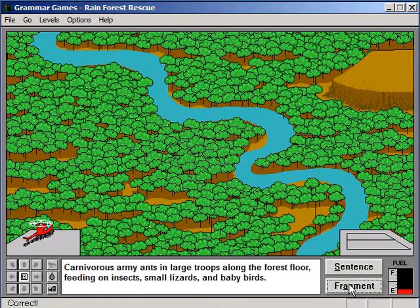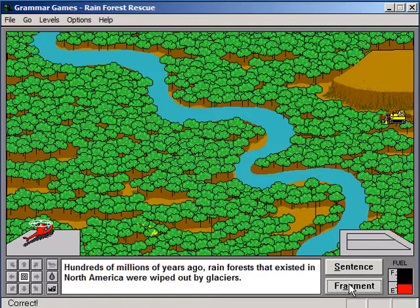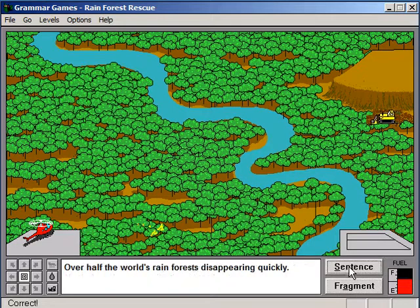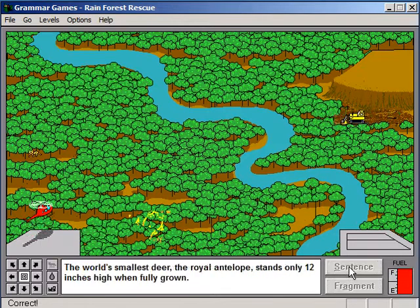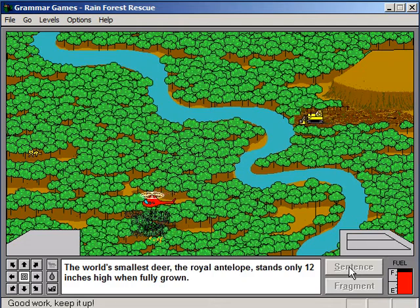So that's a fragment. That is a fragment — that sentence had no verb. Sentence. A fragment. Sentence. Once you get enough fuel — when you answer a question you get fuel in the bottom right-hand corner — you can fly your helicopter around.